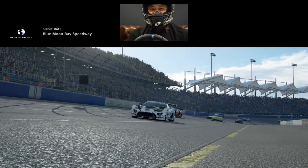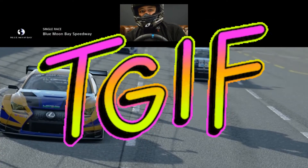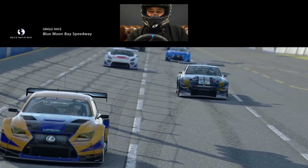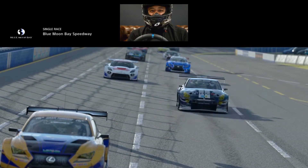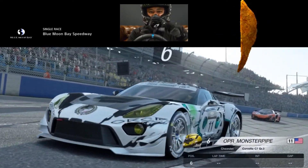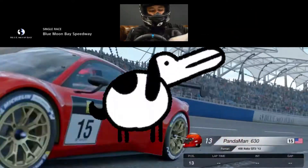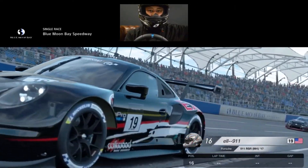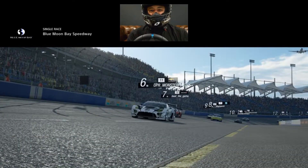Welcome back, thanks for tuning in to Orca Pot Racing. Today is going to be a track — it's sort of like a NASCAR track, so it's a basic circle with all left turns, but it's shaped like a Dorito — kind of a triangular shape with rounded edges.